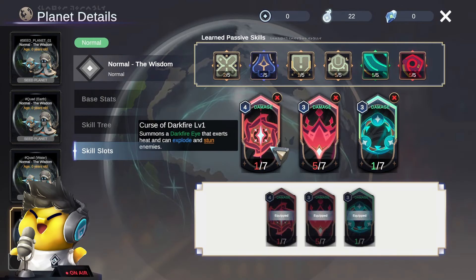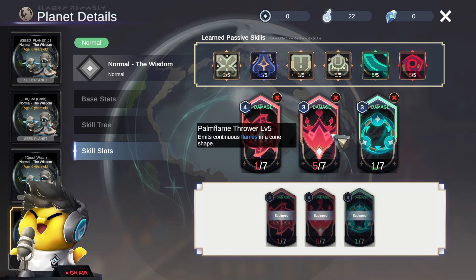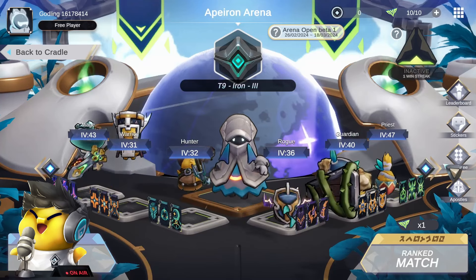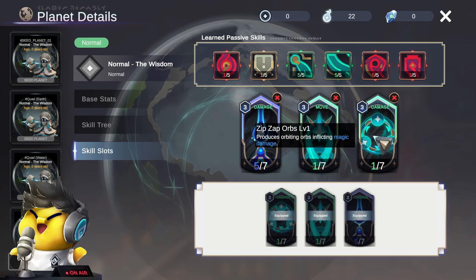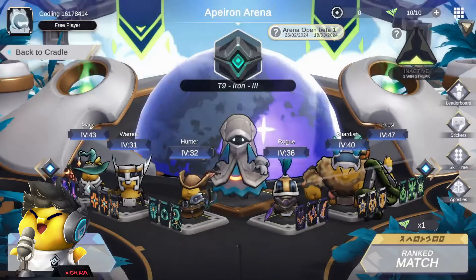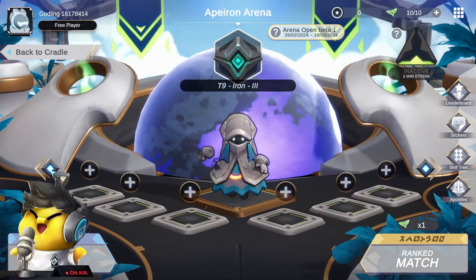Let's look at every single one since there are four of them so we can make a clear judgment. First is fire palm, flip grower, zip zap orbs — pretty good, I'm compelled to try this one. And this one is a water dragon beam build — can go very far away or close combat as well. Interesting. That's all the builds — we're going to go ahead and try each and every one of them.